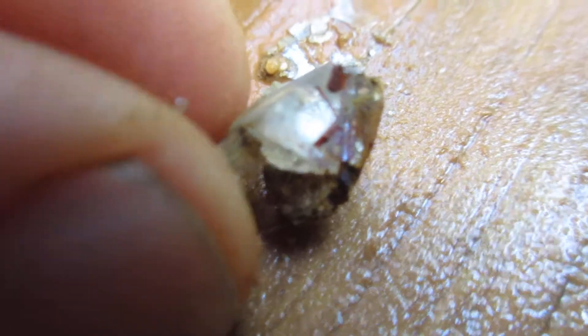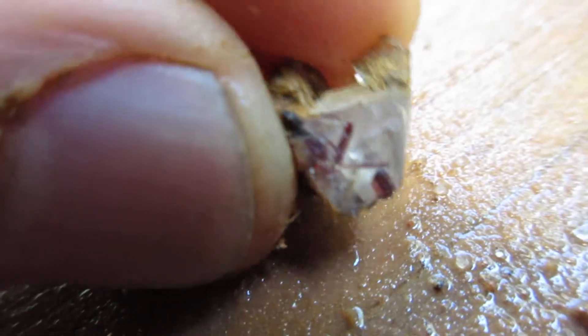Number two is another tiny piece, but inside there is some floating red root peel. And it's just a really amazing little piece. Beautiful.